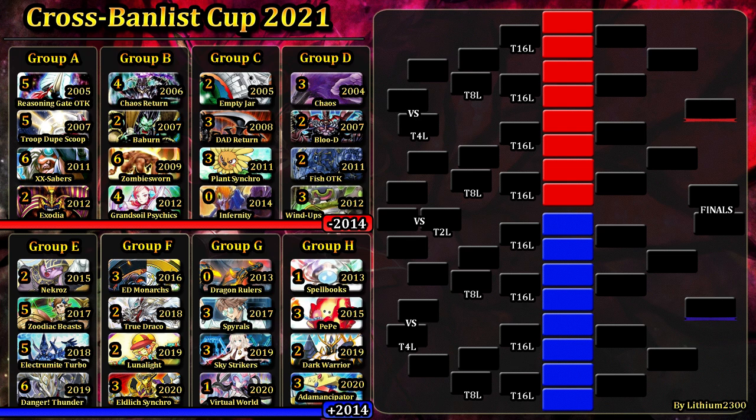Over 80% of voters picked Grand Soil Psychics to take this one over Baboon Burn, and that's what happened. Naturia Beast, Barkion, Royal Decree, Mystical Space Typhoon, and hand traps all came in clutch in this matchup. Green Baboon stays at two points and is pretty much out of the tournament, while both Chaos Return and Grand Soil Psychics remain alive and will face each other next round. The following matchup is Extra Deck Monarchs from 2016 versus Lunalight from 2019 — feel free to leave your predictions and look out for the community tab vote.